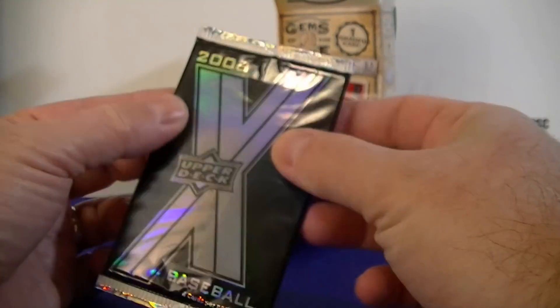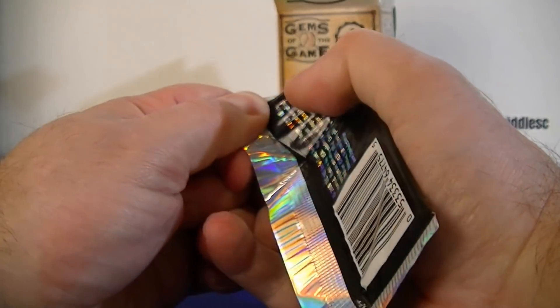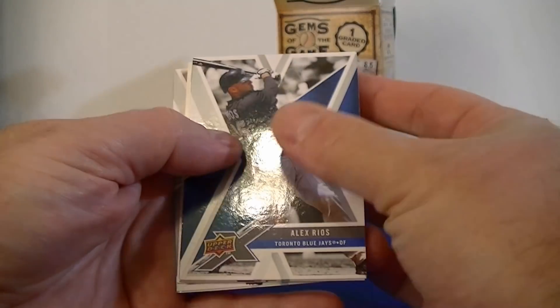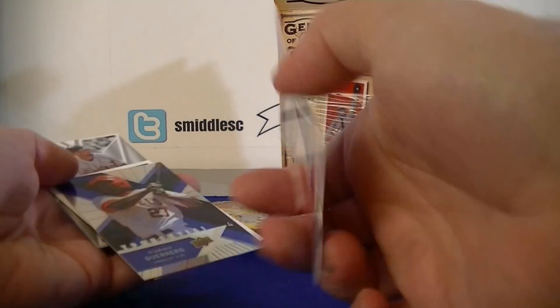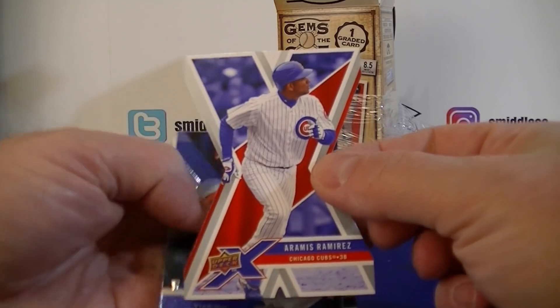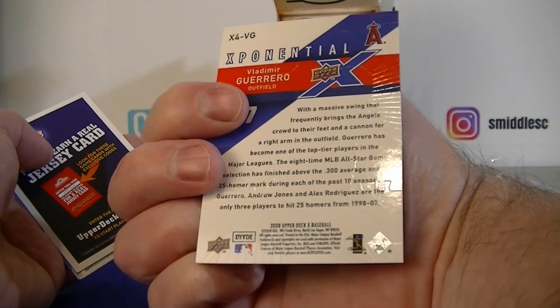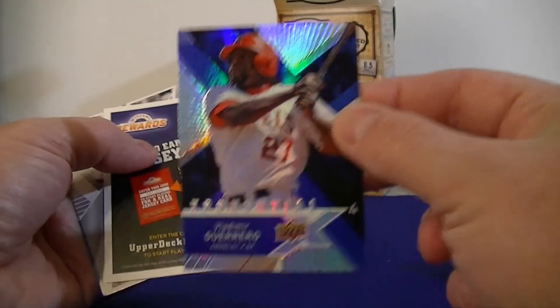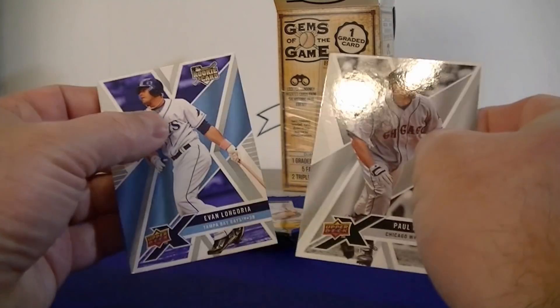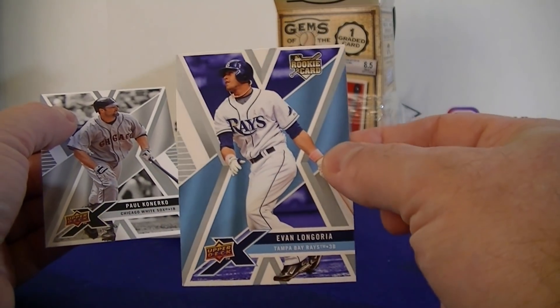Now doing a little older pack — 2008 Upper Deck X baseball. We got Ramirez as a die cut, pretty cool. Vlad Guerrero exponential — might be a level four — cool looking card. Also Kotsay and Evan Longoria rookie card.